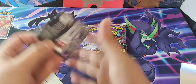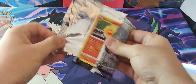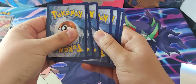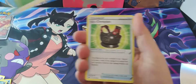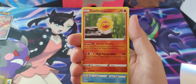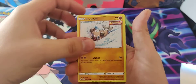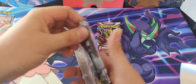Pack 3 Chilling Reign: Energy, Chestplate, Crobat, Ledian, Castform, Spheal, Altaria, Rockruff, Shuppet, Reverse Venipede, and Non-Holo Passimian. Right, Lost Origins — can we get something decent?